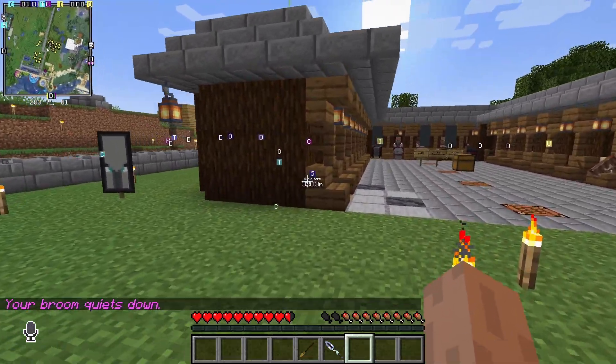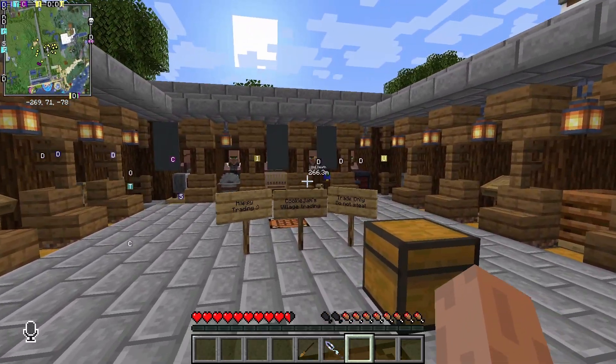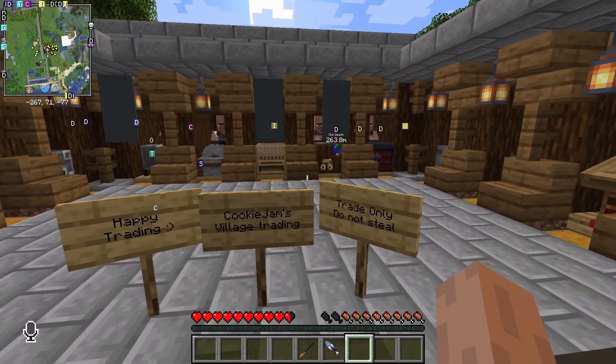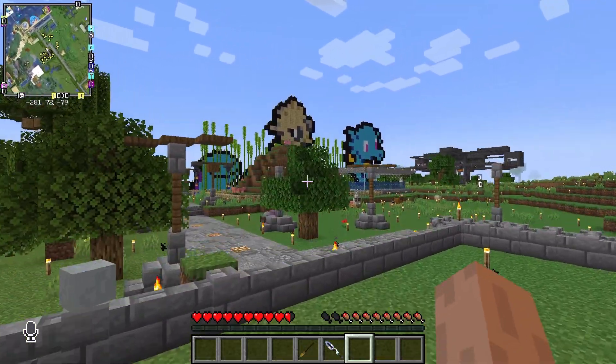Oh, a villager trading station! All the villages - this is Cookie Jam's trading station. It's nearby Scochi's town.